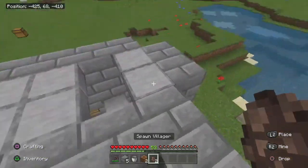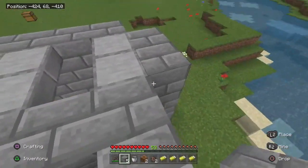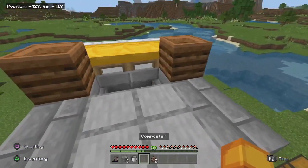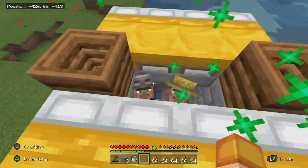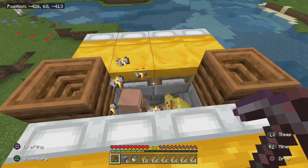Now we're going to place in our villagers and the other composter. Get up here and place your beds. Also, if you want me to build a fully in-depth iron farm, let me know in the comments. Now place a block right here and another block right here, then place four beds. Place your composters right here, and your last four beds right here.